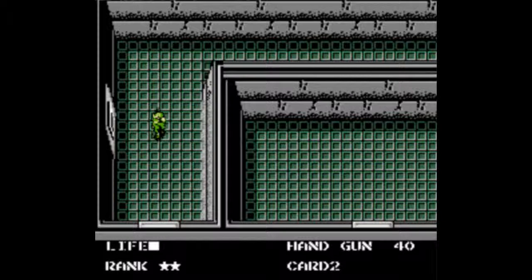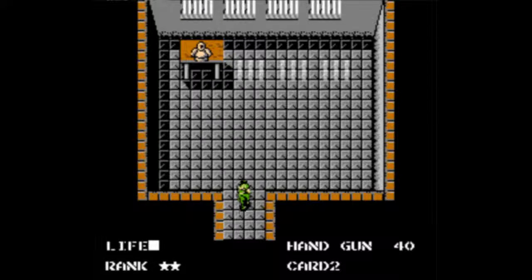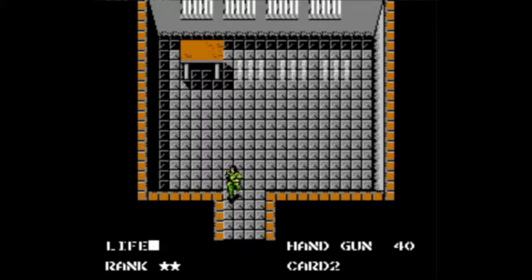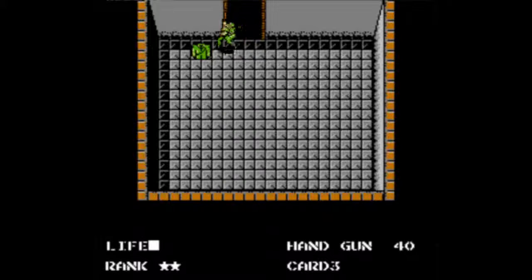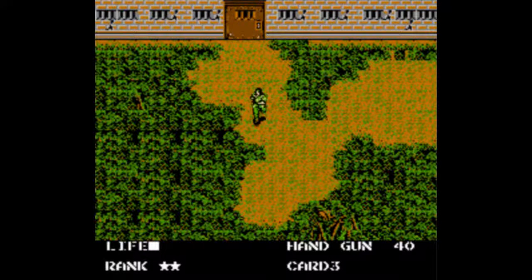We even get the body armor much earlier than in the MSX version. Up in this room we get, once again, the bomb blast suit — you need this, so grab it. I recommend you grab all the items here as soon as you can, because otherwise you won't be able to return here until you get this version's equivalent to the compass. The last item we need to get in here for now is the enemy uniforms, which you're going to need a lot sooner than you'd think — like by the end of this part, actually. Metal Gear on the NES is actually slightly shorter than the MSX version, at least it seems shorter to me.